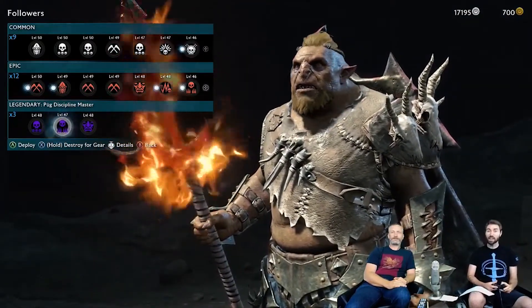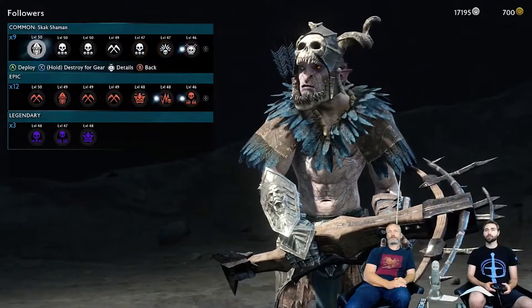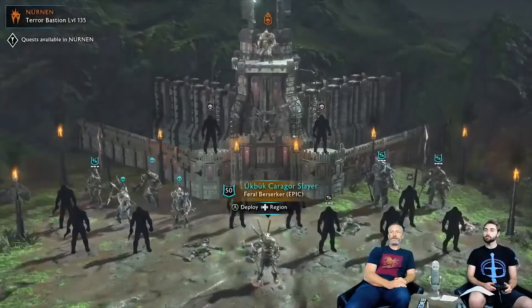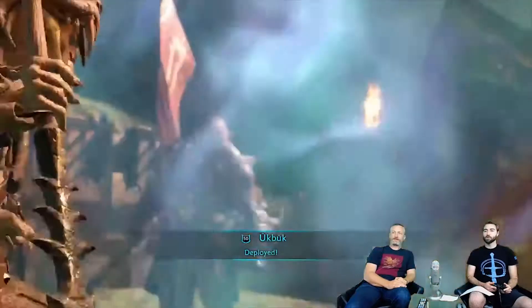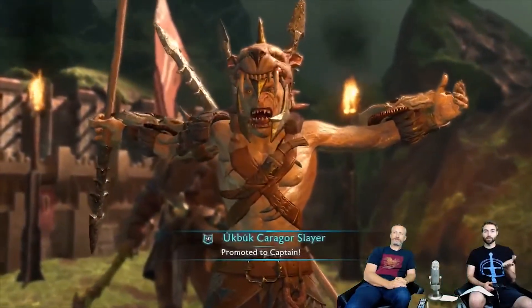Let's go ahead and put one of these guys into our hierarchy so we can see that. We'll grab this guy - deploy him. Welcome to Nurnin! And deploy Book - Book is now part of the Nurnin environment.